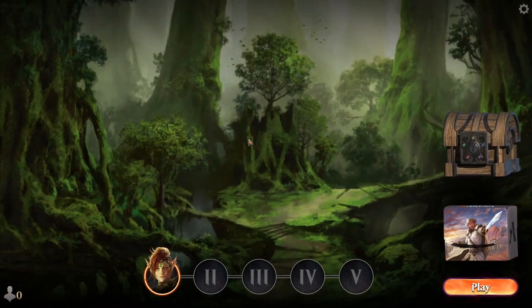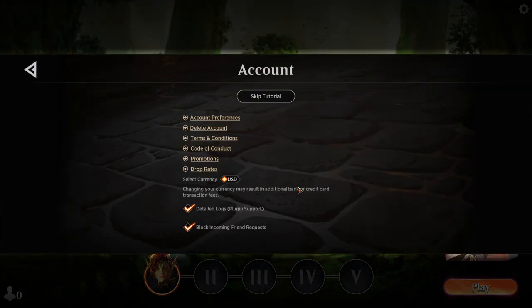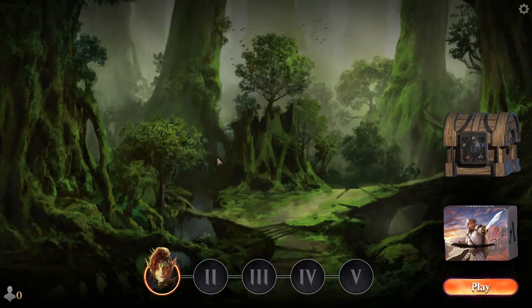If you'd like to skip the tutorial, you can do so by pressing escape or going to the top right corner and clicking on the cogwheel, then going to the bottom left where it says Account. Click on Account and it will bring you to the option to skip the tutorial. I do recommend playing through the tutorial even if you've played Magic the Gathering before, as it helps make sure you know the mechanics and gets you used to the digital interface.